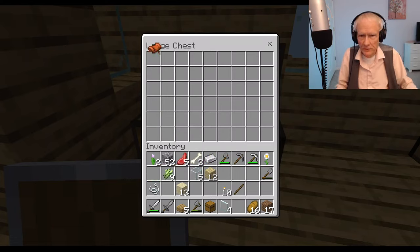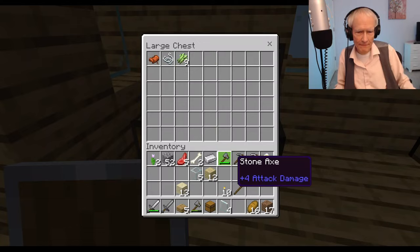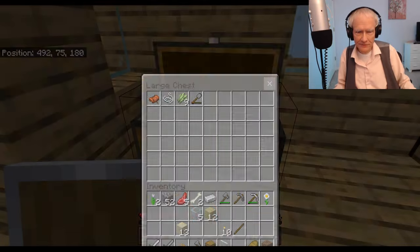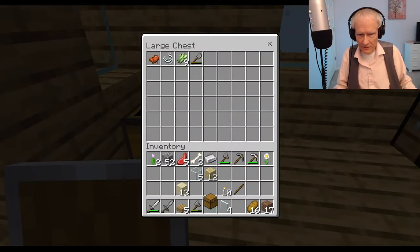I'll move these things over here — things I don't think I'll need for a while. I don't know what I'll do with the saddle. And the string. You can also click the shift key and it jumps there immediately, which is easy, but sometimes it's just more relaxing to kind of move the stuff around. Sugar cane — I don't know when I'll need that for a while. A shovel. There it goes. There I have it in my chest.